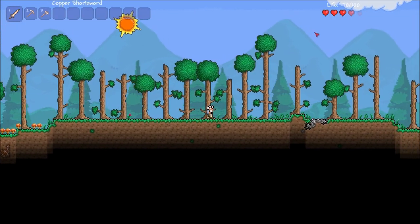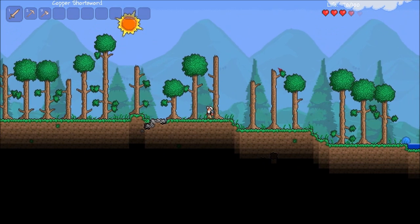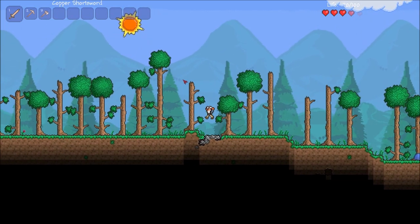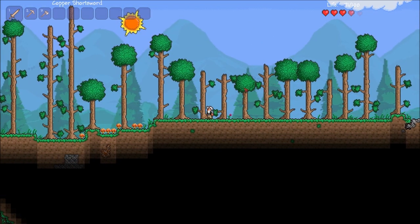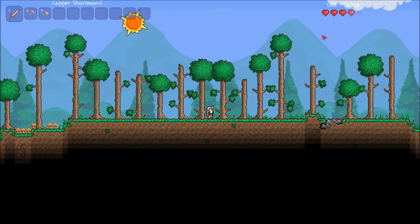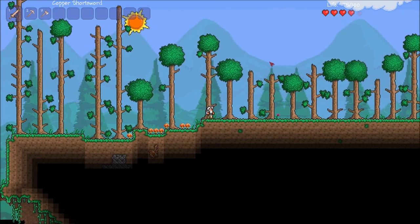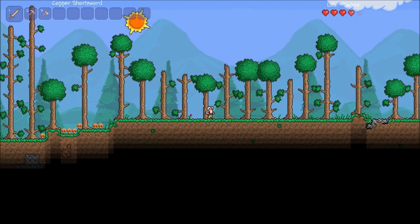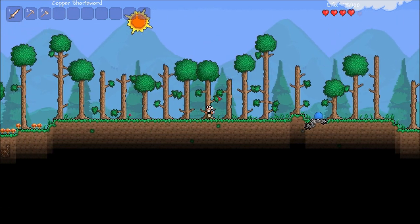Here we are in the world and as you can see the background looks absolutely amazing. So this is what a brief example might be of the 1.1 backgrounds. They might look like this. I'm not sure how they would merge into desert and stuff. I'm pretty sure this texture pack doesn't cover that but it does cover a few other things which I will show you in just a second. As you can see this texture pack looks really nice. There is one little bit of an error though, as you can see with these two trees here.